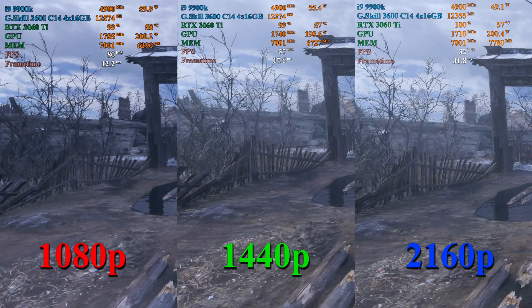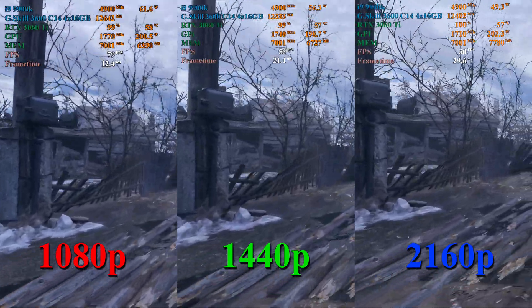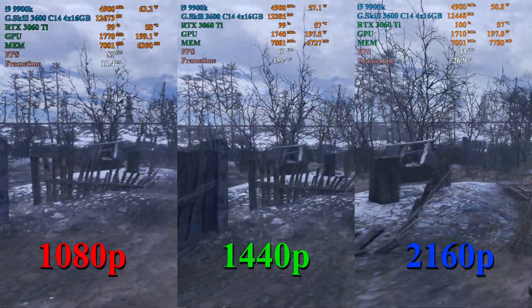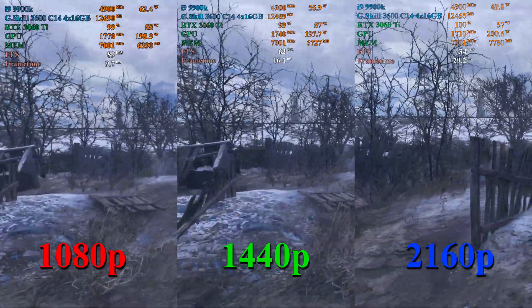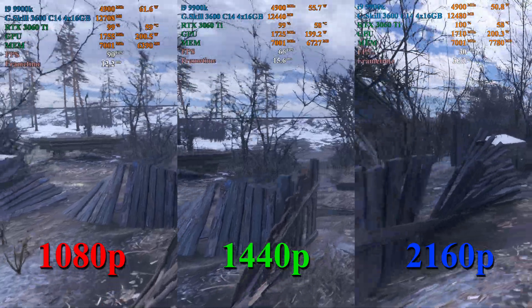At 1080p we get very playable frame rates, roughly 75 to 85 frames per second, which if you're playing at 60 FPS gives you a little room to breathe. 1440p is a little bit more demanding — we see frame rates ranging from about 55 to 65 frames per second. Still very playable.